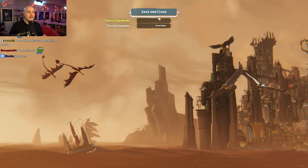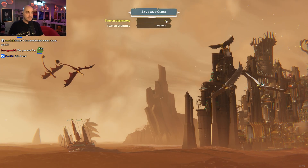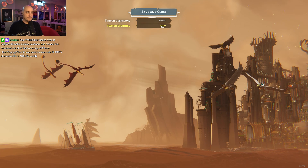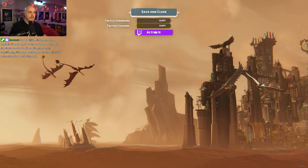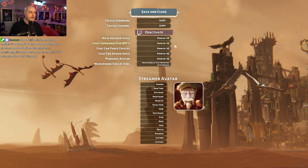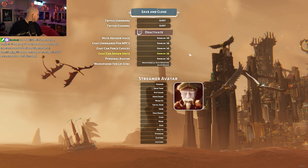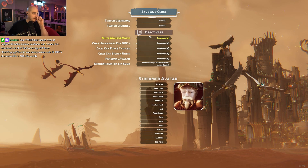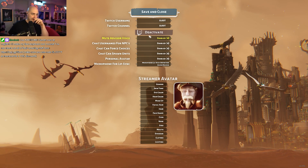So for... let's see here. Twitch username — Sloot. Twitch channel. Twitch. Is that right? Does it need the actual address? There we go. Mute advisor voice. Chat usernames for NPCs. Chat can force choices. Chat can spawn units.